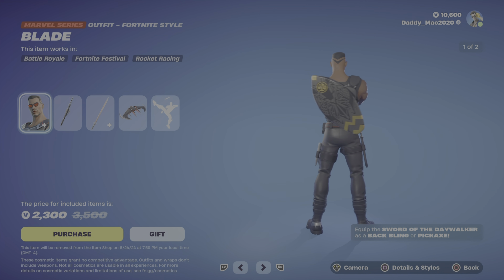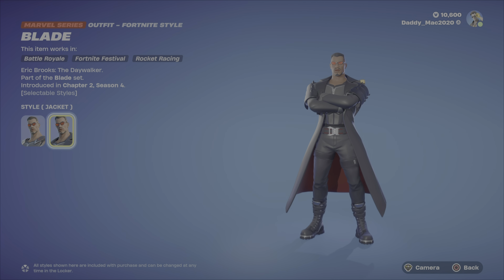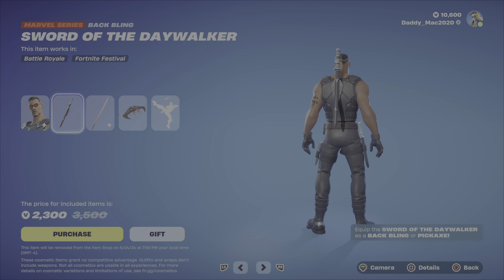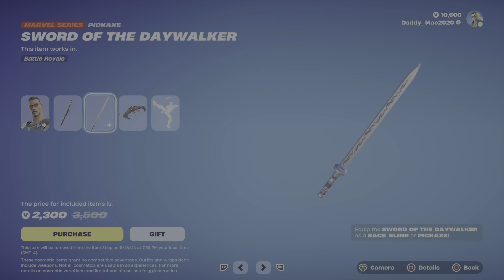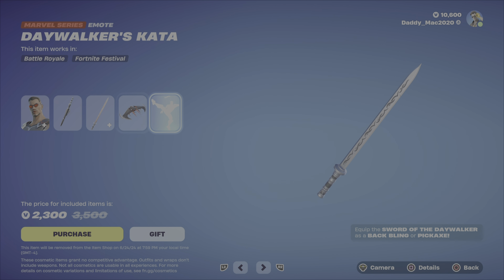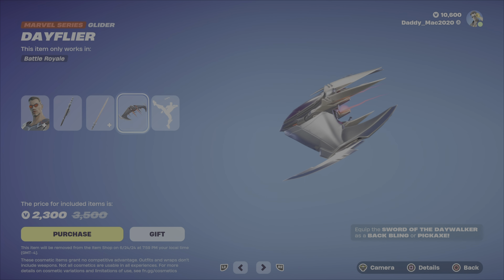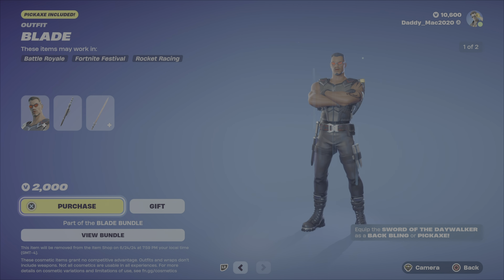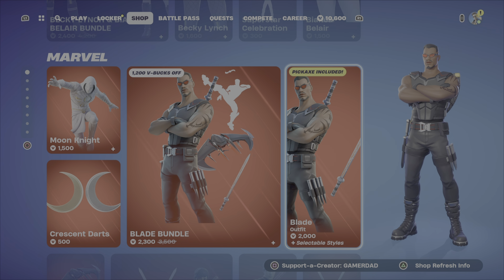Next up is Blade — this is the Blade bundle. Blade's got two different styles: the default as well as the jacket style, and the jacket looks great. You've also got the Sword of the Daywalker back bling, as well as the pickaxe, and if you equip both, you can unsheathe the pickaxe from the back bling. Then we've got the Day Flyer glider — very cool look — and the Daywalker's Kata emote. That's $2,300 V-Bucks for that bundle. Otherwise, you can get Blade with the outfit and back bling, or the pickaxe and back bling.